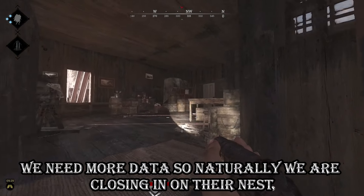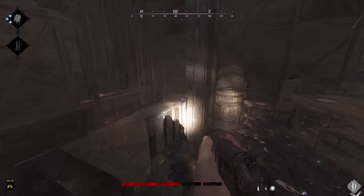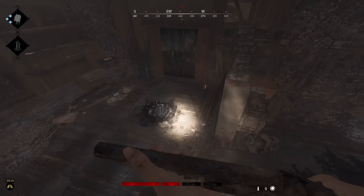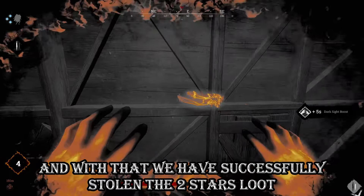We need more data, so naturally we are closing in on their nest. I knew bringing the flashlight would be useful. And with that, we have successfully stolen the two stars' loot.